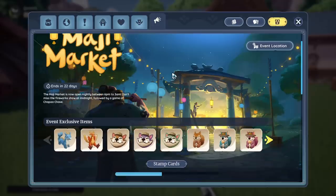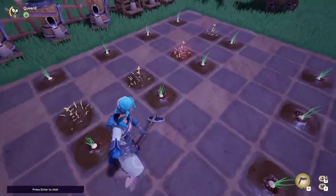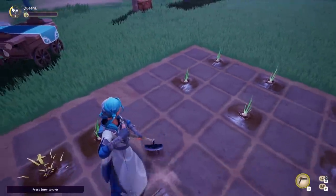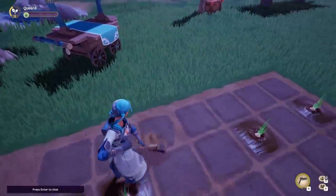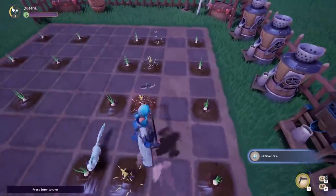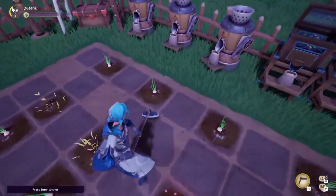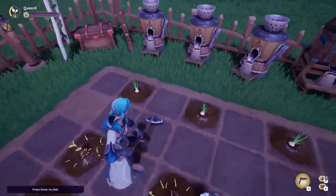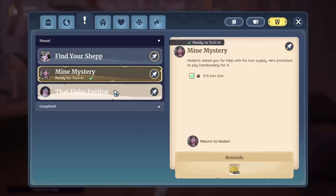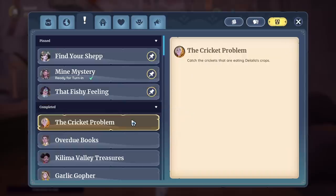First off, quests and the most recent MajiMarket stamp card system. The fact that we can only track three quests is a bit of a pain, as normal MMOs are usually five, but we can get over that if it wasn't for the quest interface being so lackluster. You have to manually unpin a quest to make space for another instead of just being able to pin the new quest you want to track and have it automatically replace the oldest tracked quest on the list. Then we have the quest information itself — it's a huge missed opportunity that we can't see the dialogue and context of the quests, just a snippet of what we need to do.